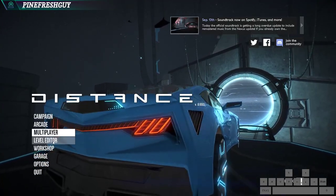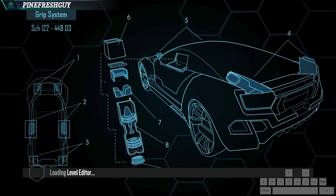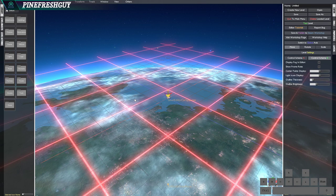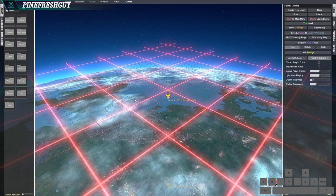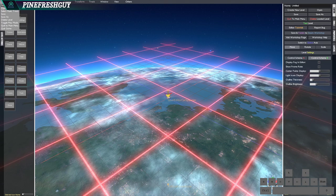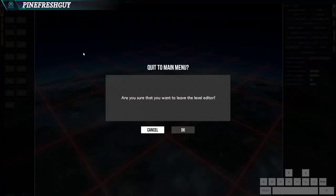Then we've got level editor. This is where you can make your own levels in the game. I've never actually really got into this - I think I made one track - and there are some tutorials available from other members of the community of how to use this. If you want to come out of this, you just need to go to file and quit to main menu.